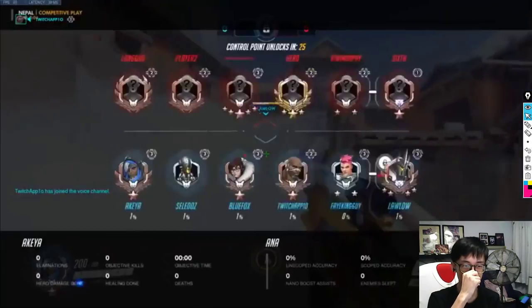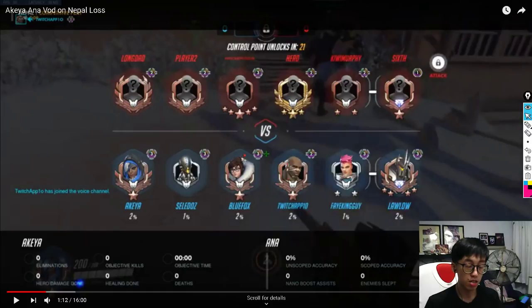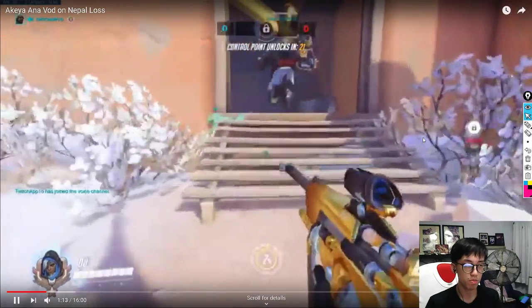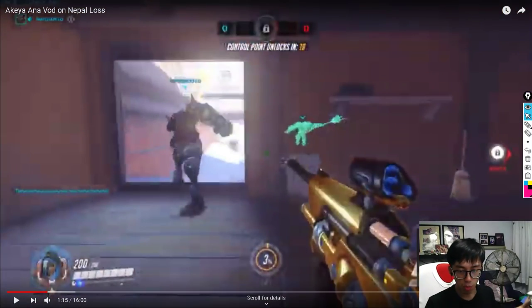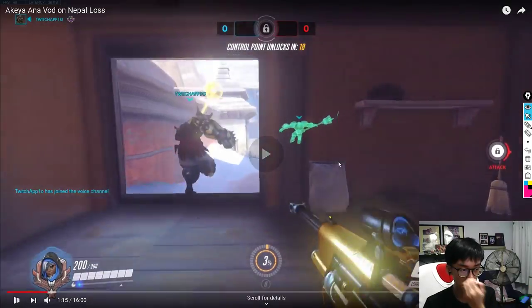Average SR is 2700. The game is in Chinese — I'm bilingual so I understand it, but it's interesting hearing different voice actors. The composition is: Mercy, Mei, Zen, Ana, Doomfist, Zarya. I like that the player pressed tab to check their team — some people just start fighting without knowing who's playing what. This composition has synergy: Zarya ultimate can be followed by Doomfist, and Doomfist can be bubbled by Zarya.